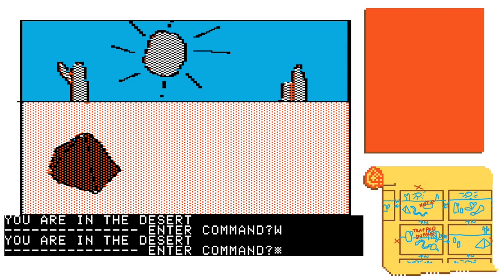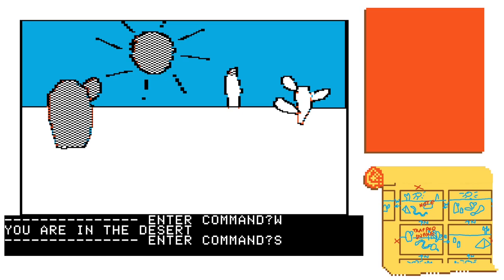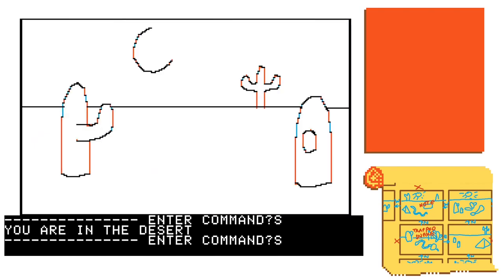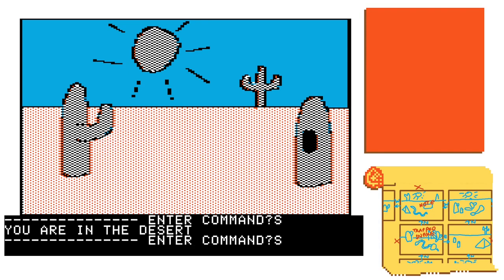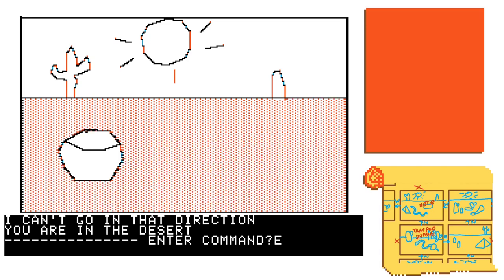The note we got — the first half was there, and then south of that should be where we release the trapped snake. Yeah, that looks right. And south of that is the cactus with a hole in it, and you can't go any further south than that.